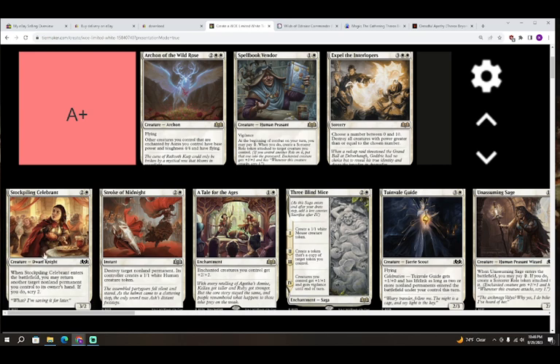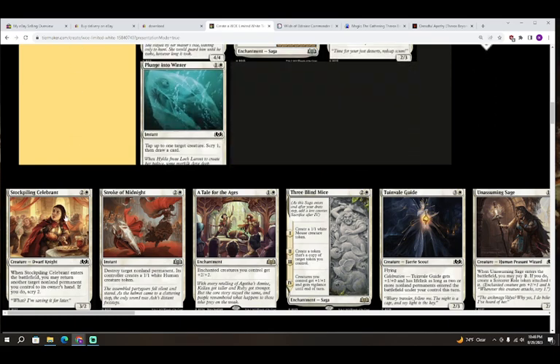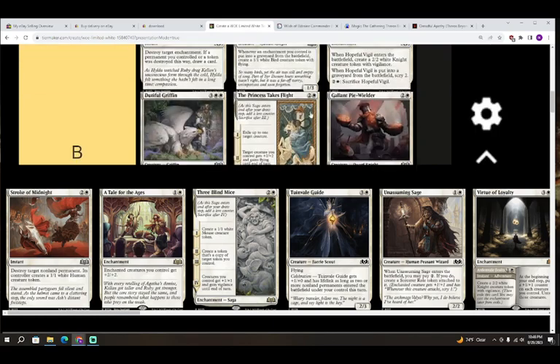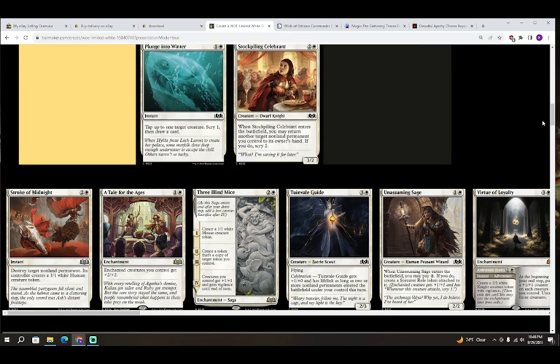Next up we have Stockpiling Celibate — two colorless and white for a creature, Dwarf Knight, a 3/2. When it enters the battlefield you may return another target non-land permanent you control to its owner's hand; if you do, scry two. I think this card's going to be really powerful — B. If you were to bounce back any of your sagas, Hopeful Vigil, or something being held down by an opponent's aura or curse role, it's going to really throttle your advantage. B for Stockpiling Celibate.